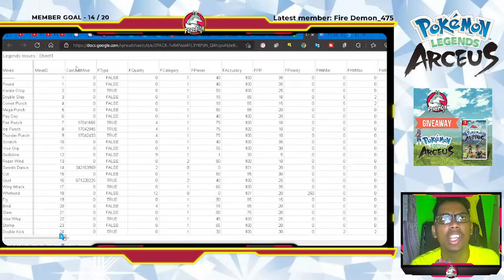The moves with a zero are the moves that are not in the game, and the ones with the code — or I guess that were data mined — are in the game. So starting with the first set: Fire Punch is in the game, Ice Punch as well — I'll call out all those that are in the game.